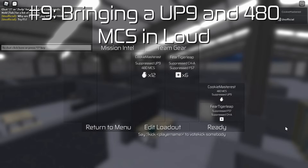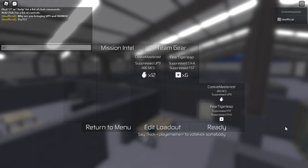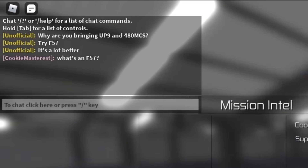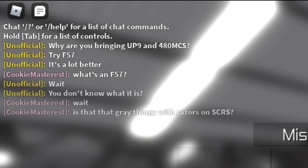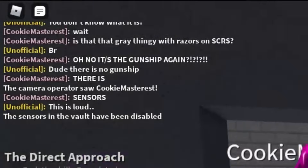Number 9: Bringing a UP-9 and 480 MCS in Lyle. If this isn't a dead giveaway that someone is a noob, I don't know what is. This loadout is obviously not optimal — it's just that these are the two guns you start with. Thus, if someone brings this combination to Lyle, they probably don't have any other guns yet.